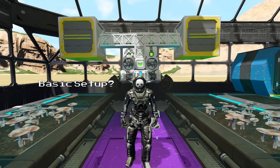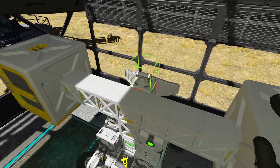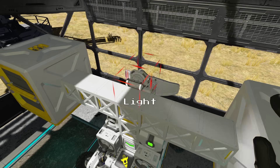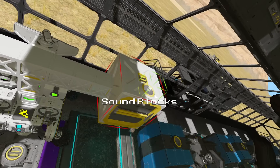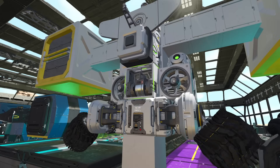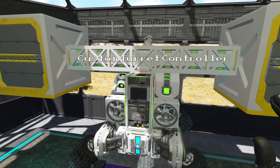That is all the basic blocks we need to build in order to make this robot work correctly. But I have also added a bunch of extra blocks to act as visual and audible indicators. We can add a light to show the robot's state, a pair of sound blocks for launch and docking, a broadcast controller to send messages on its current state if we are not in visual or audible range, and even a custom turret controller so we can build a robot head — just for fun.